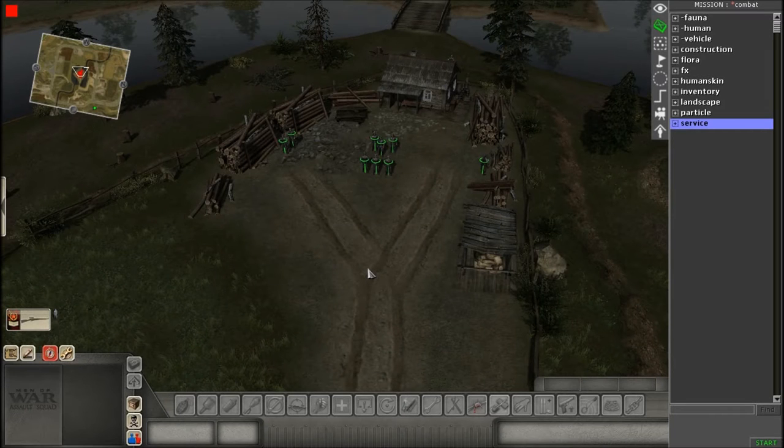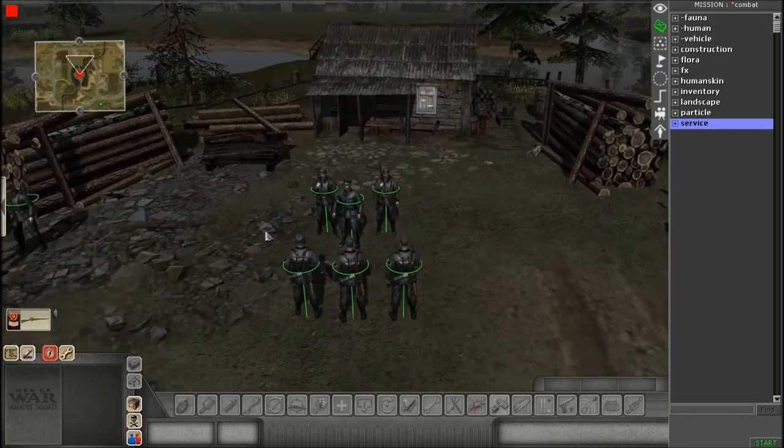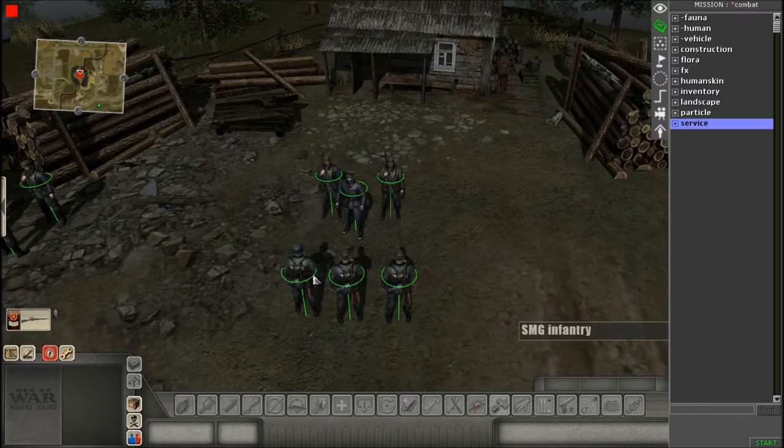Hey, what's up everybody, it's 123 Stealth Bomber here bringing you another tutorial on the Assault Squad editor. Today I'm going to show you how to do simple objectives. I'm going to start off — this can be two parts to the video. This one is going to be on simple objectives, just really basic on how to set up and how to complete them.